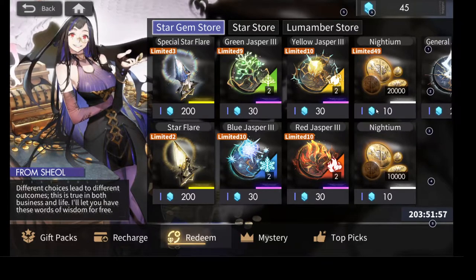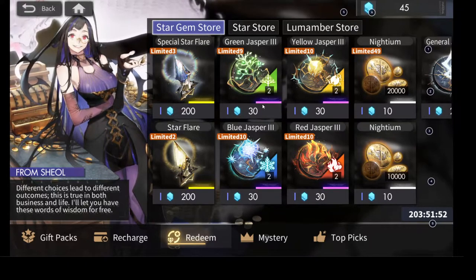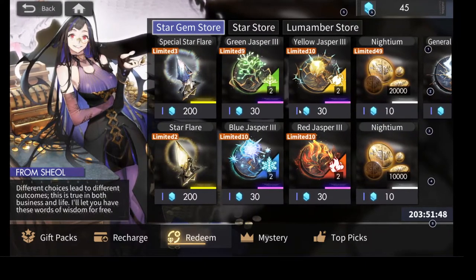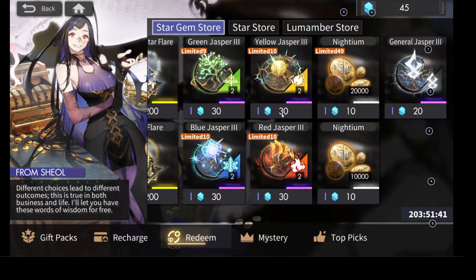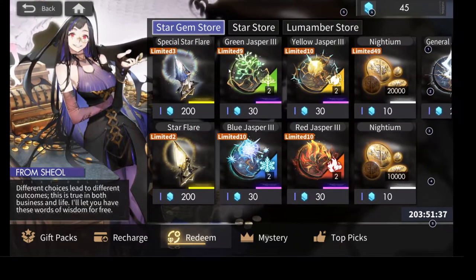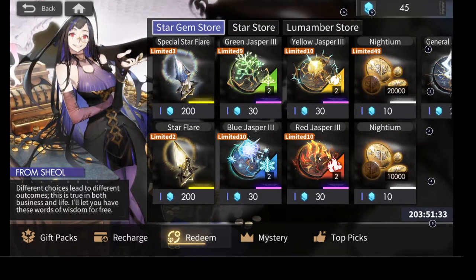You can get nightium that's super cheap, and these tier 3 XP things are extremely good. So definitely after these, just try to clear the whole store — the stuff is great here. Even this one, it's for general so it doesn't get the bonus, but it's cheaper. And later on you can use it for any characters, so it's pretty good. I would just focus on these first, get more currency, clear everything out.